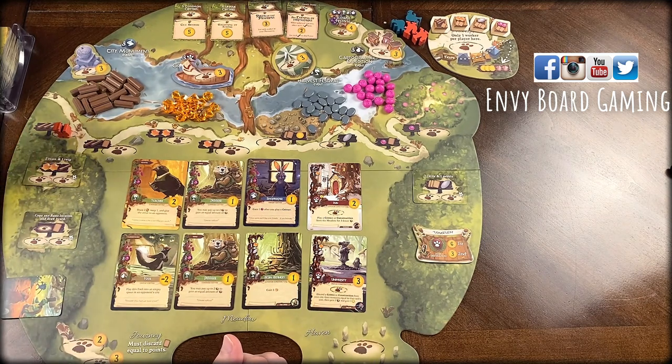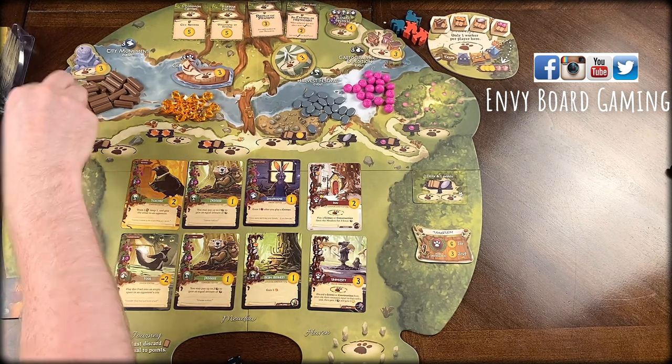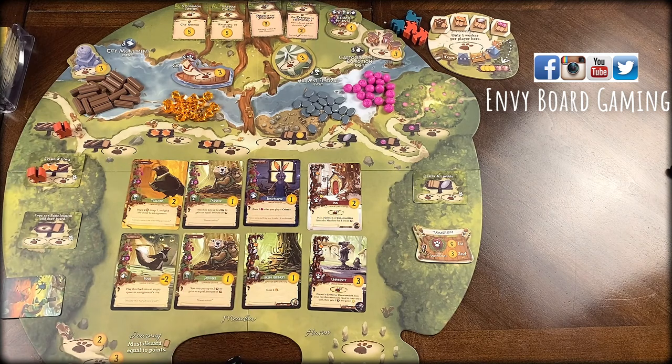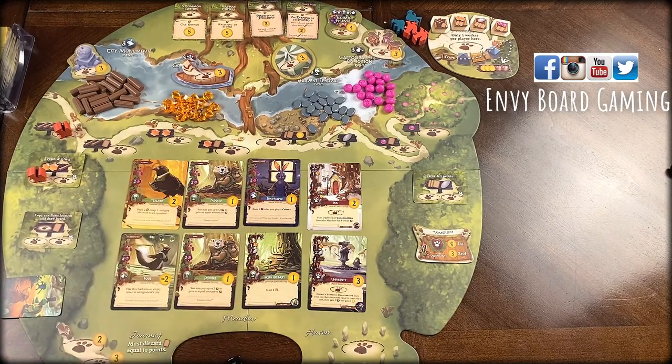We have an AI player here — Rugwart is our opponent. They're tying up a couple spots and will build as I build cards. I get all the actions; I'm the only one doing actions per se. But every time I build something, so do they. They're competing for different things and getting a lot of points as well.